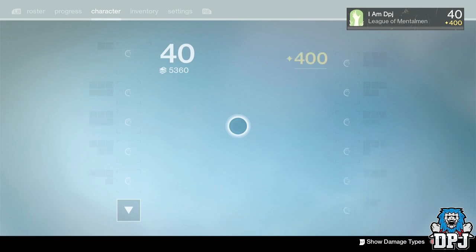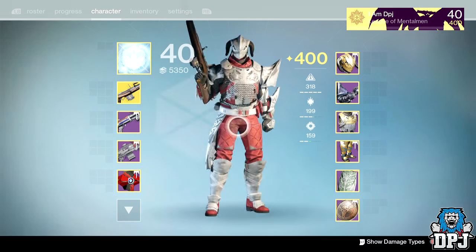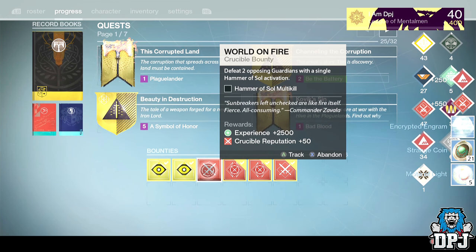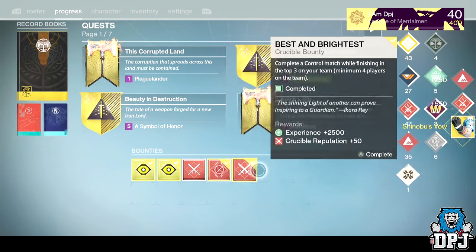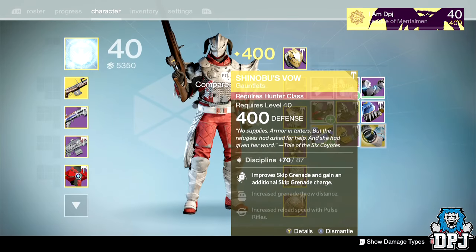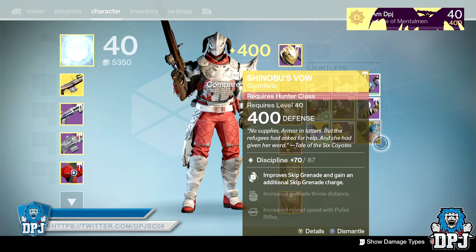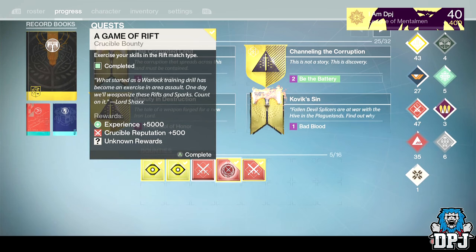I'm going to switch to my Titan and see what we get. Okay, I'm on my Titan. From the Clash package, I got 21 Strange Coins — I can't really be mad at that because I need as many as I can get. And from the Control package, we got Shinobu's Vow at 400. But I don't really use Blade Dancer and I've already got these, so they'll be used as infusion material.